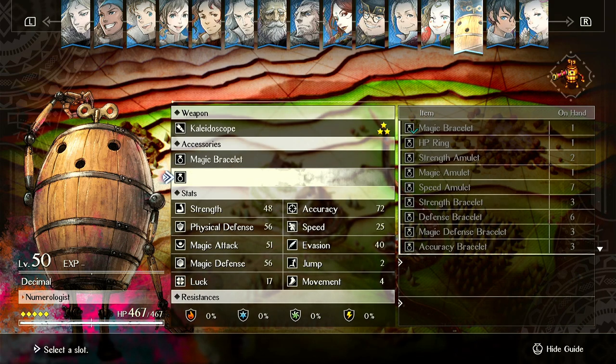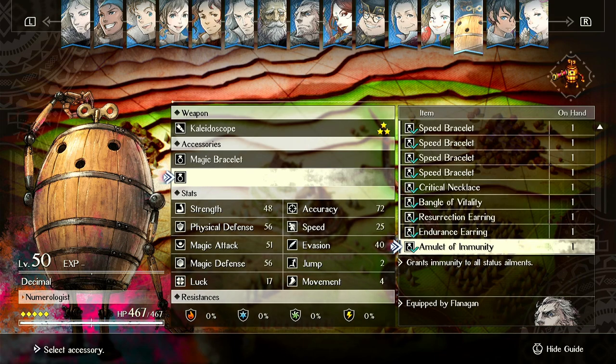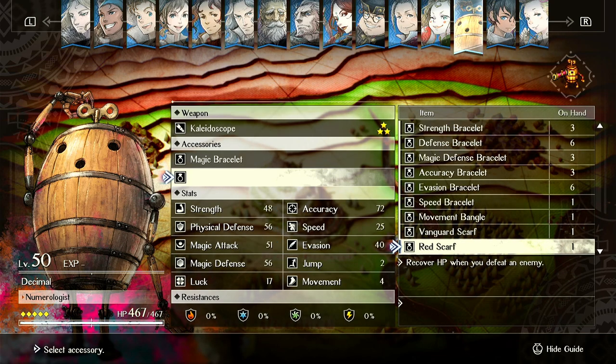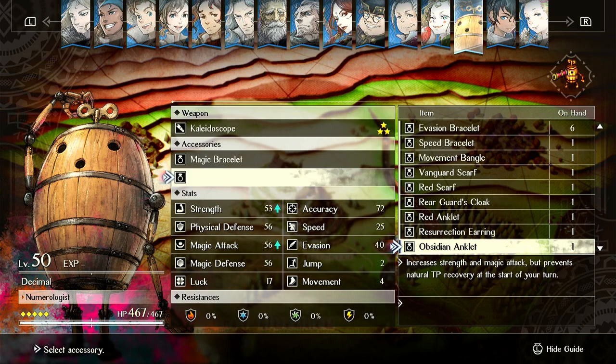Let's unequip it, and then equip it. Decimal is at 48 strength, 51 magic. So let's equip this — it gives you plus 5 strength and magic attack.